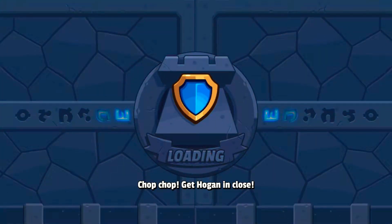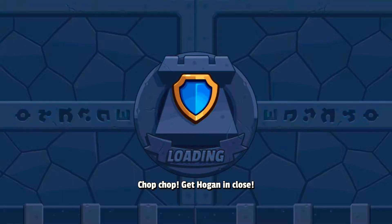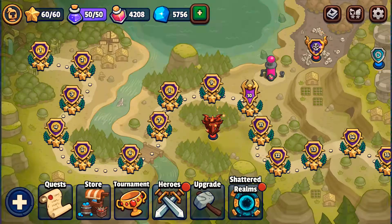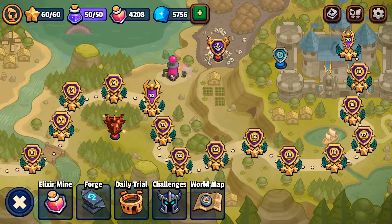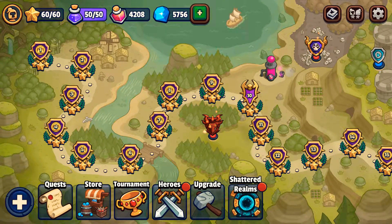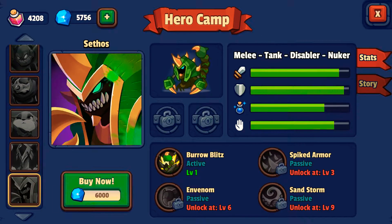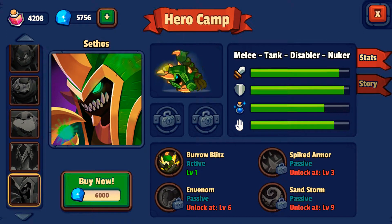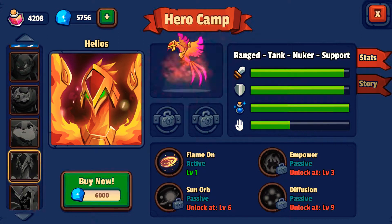So what can I say about this game? It has three different worlds. There are different things you can do — challenges, daily trials — and gems aren't too easy to get. I would need a lot more gems to buy better heroes. Like Sethas from World 3 and Helios from World 3 — they're some of the best characters in the game.